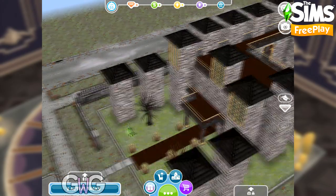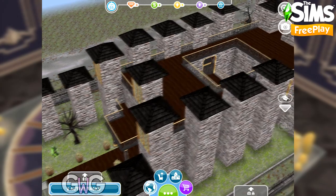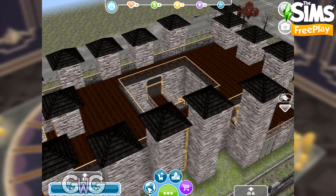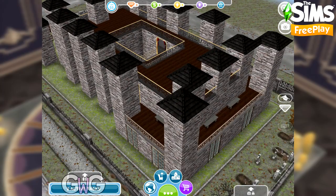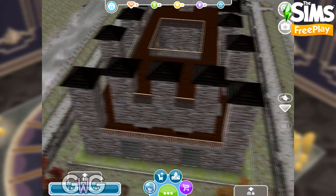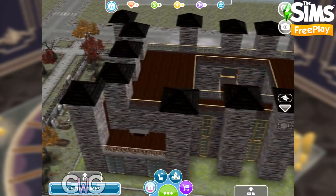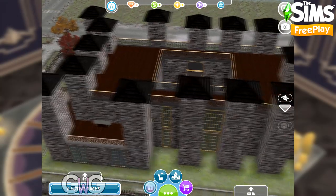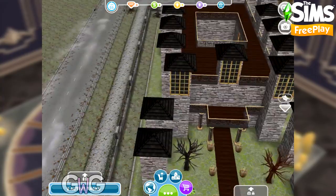One thing that's very difficult to create in this game is a castle because you are quite restricted with your building. The only thing I've been able to do is make turrets to make it look a bit more like a castle. I've added the balcony in places so we've got rid of the roof — the top balcony is really meant to be a roof, you can't actually access that.